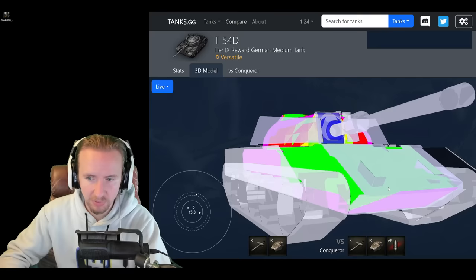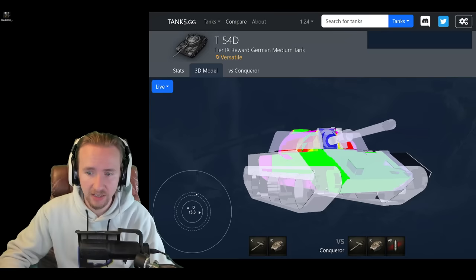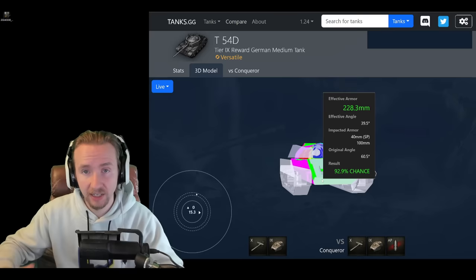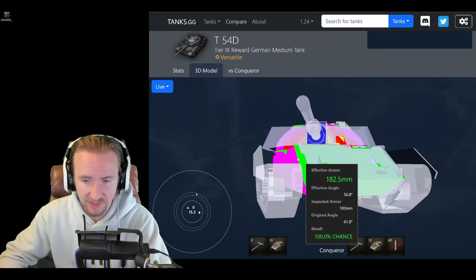You might also notice that along the lower part, over half of the track, it's angled inward. So if you do over-angle and somebody shoots your tracks, 50% of the time it's not actually going to enter the vehicle — which is very nice. All in all, this tank is amazing against Tier 7 and Tier 8 vehicles, especially considering the lower plate has 230mm of armor. All Tier 7s and 8s not loading gold really won't be able to penetrate you reliably unless they bypass the space protection or hit the weak points on top.